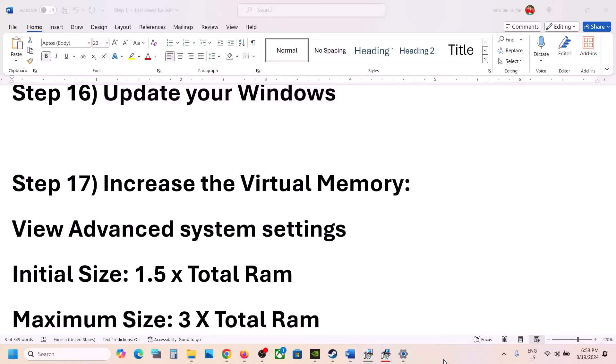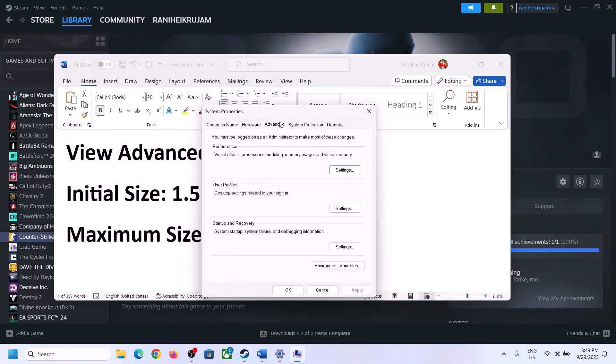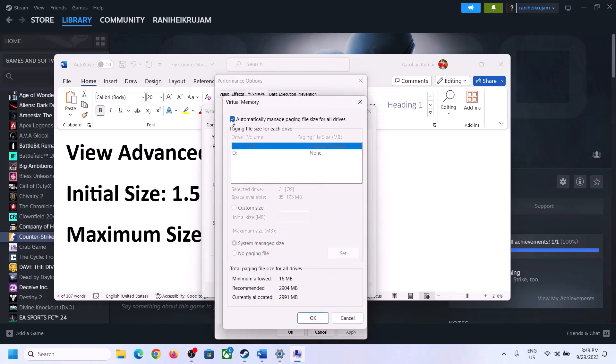Now the next step is to increase the virtual memory. Type 'View Advanced System Settings' in the Windows search box, click on it, then click the first Settings button, go to the Advanced tab, and click on Change. Uncheck the box which says 'Automatically manage paging file size for all drives,' then select the drive where the game is installed.